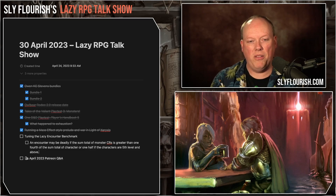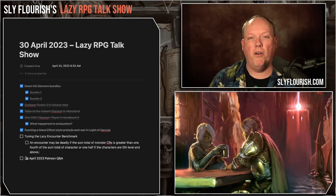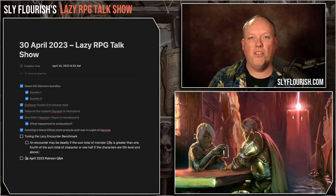That's a really easy way to take the Lazy Encounter Benchmark — this relatively simple equation that tells you whether your battle is heading into the red — and tune it to better suit the characters you actually have. Just pretend there are more or fewer characters and run the same calculation. You can find a link about the Lazy Encounter Benchmark in the show notes, and it's also covered in the upcoming book Forge of Foes and in the Lazy DM's Companion.